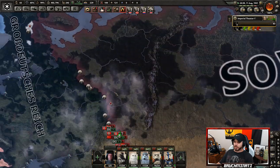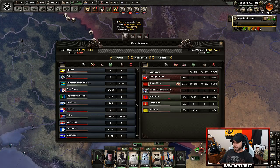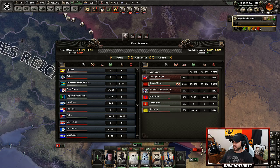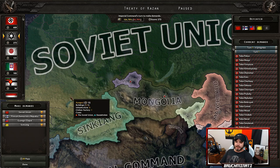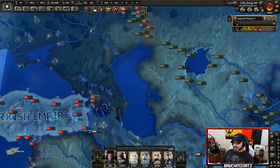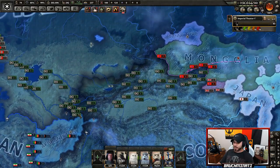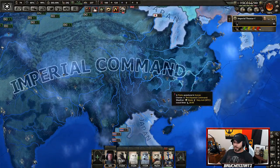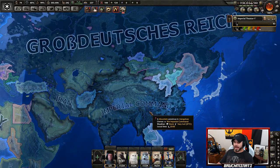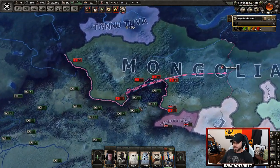The Germans are nearing Kazan, which I bet will make the Soviet Union capitulate — yes indeed, they're at 98 percent. Boom, there it is! After the peace conference we ended up with that territory, got up into here, a few resources, and of course I grabbed this area as well.